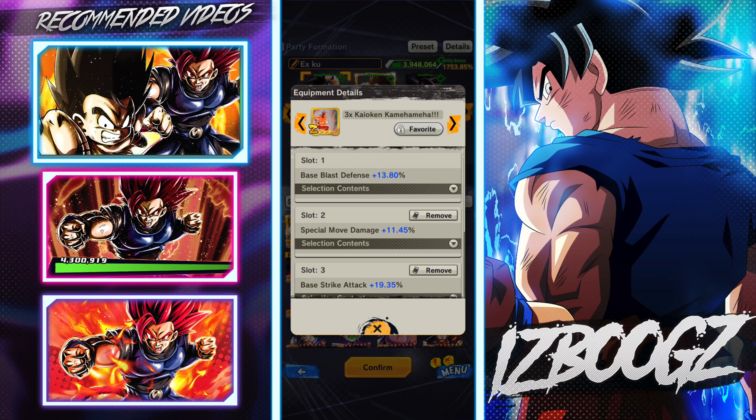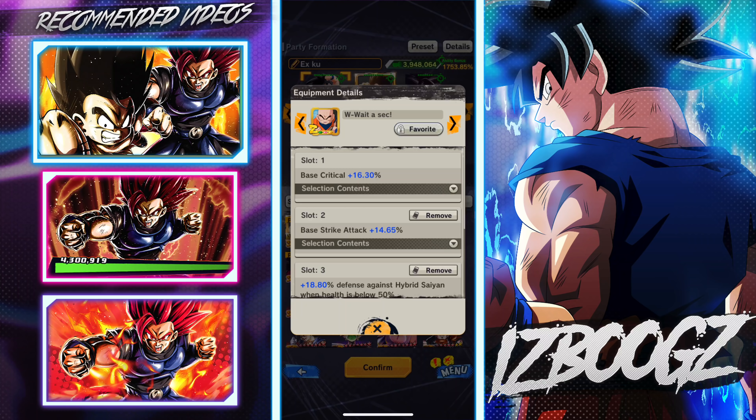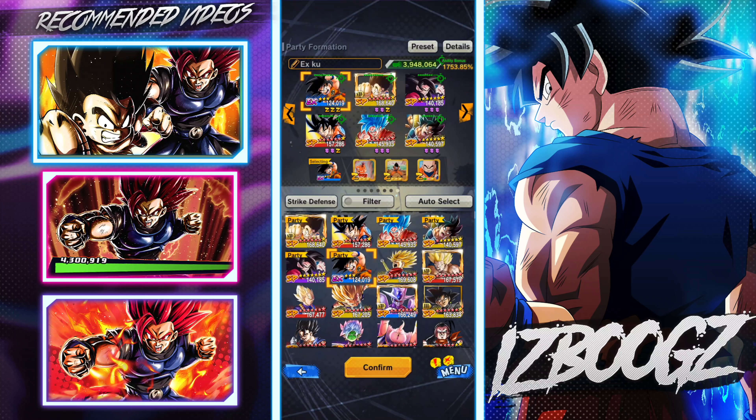Purple Goku with the Kaioken again — same equipment, all up to my fists. Last piece: base strike attack, critical, and Ki recovery. Now EX Goku's equipment — the three-times Kamehameha. I don't remember what event it's from, and the rates are terrible, so just know the rates are bad. Base blast defense, special move damage, and base strike attack. He doesn't have an ultimate, so just focus on buffing his special move damage. Second piece buffs the same, and the third gives base critical, base strike attack, and 18 defense against Hyper Saiyan.